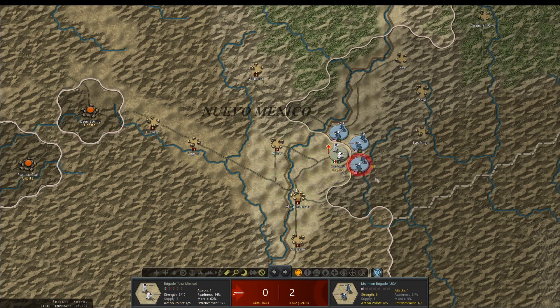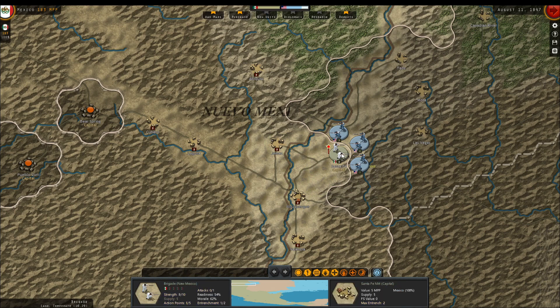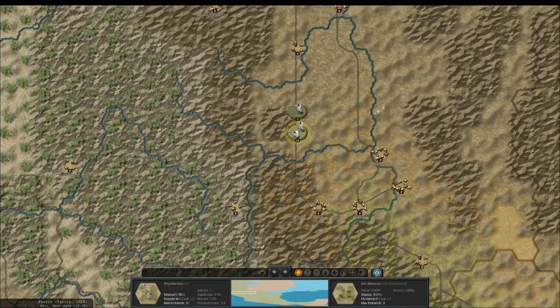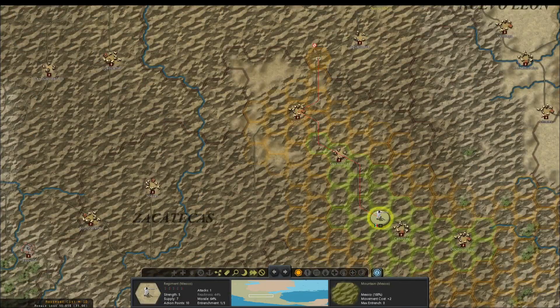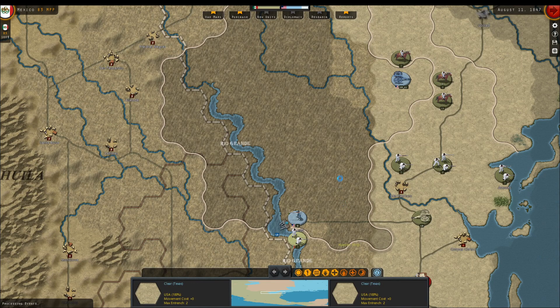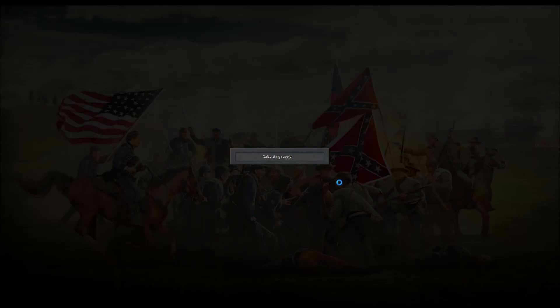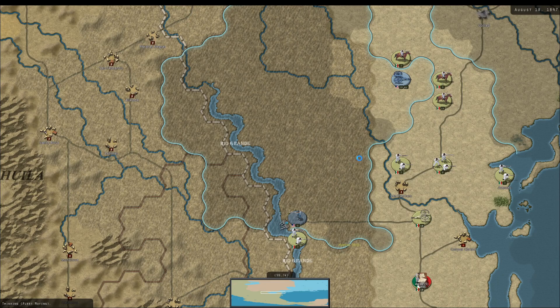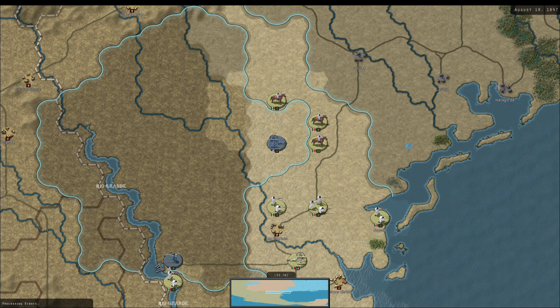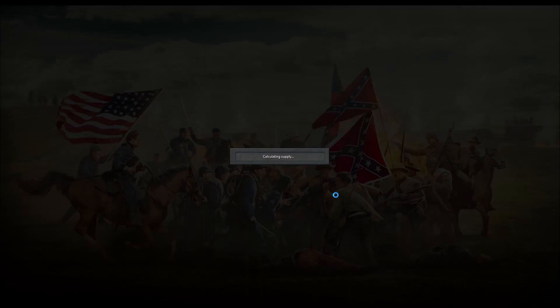These troops up here in the north, their morale sucks — don't blame them either. I really need a headquarters unit up here to have any chance of throwing them back. We'll have to see what our supply situation looks like. They're gonna use some of their artillery shells firing at my cavalry, which I'm 100% okay with — their field artillery is going to suffer attrition because they don't have any supply.